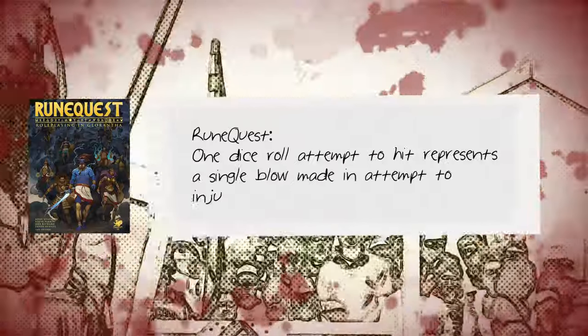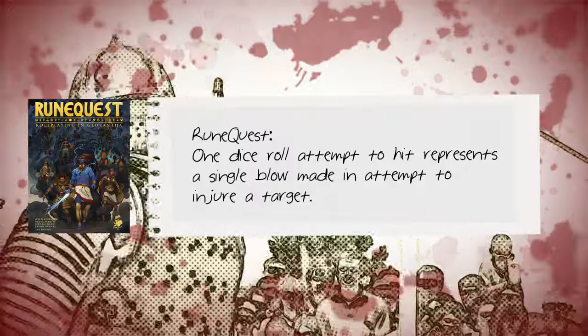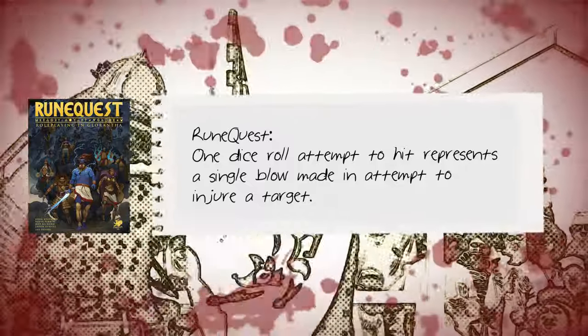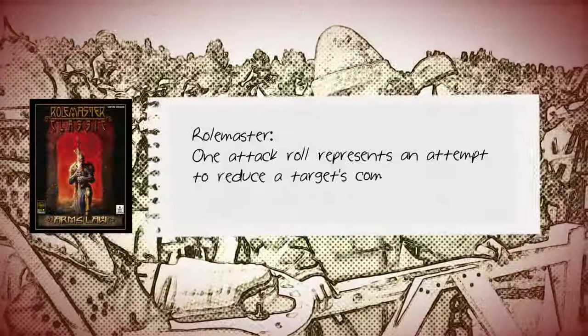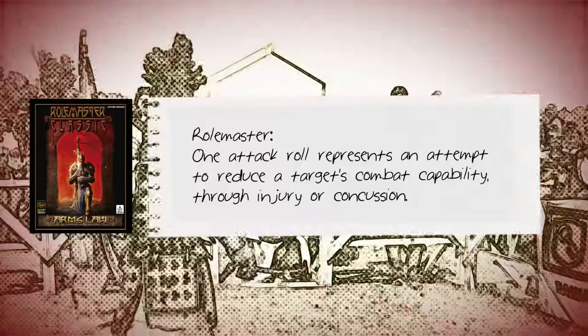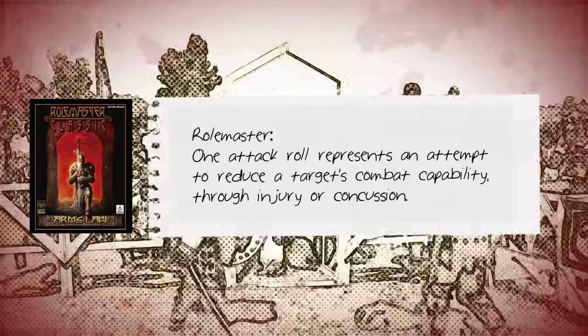In RuneQuest, the attack roll is made using percentile dice, and it does represent an attempt to physically injure an opponent. A successful hit may result in the target being injured. In Rolemaster, the attack roll is a percentile roll and combines the two philosophies: both the wearing of an opponent down and the capacity to injure are reflected in the system.